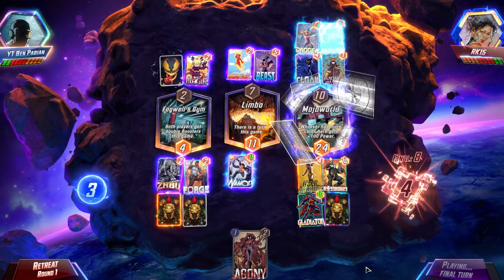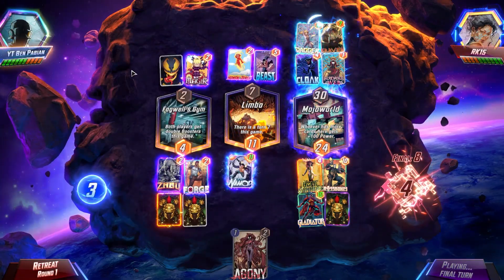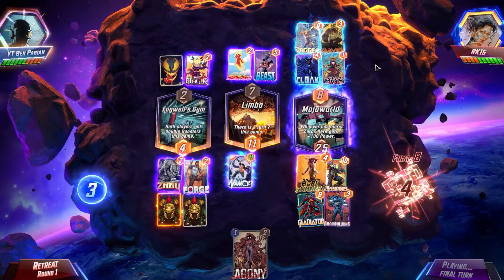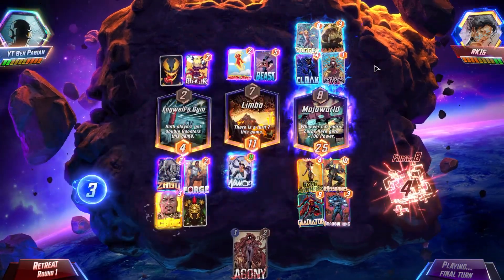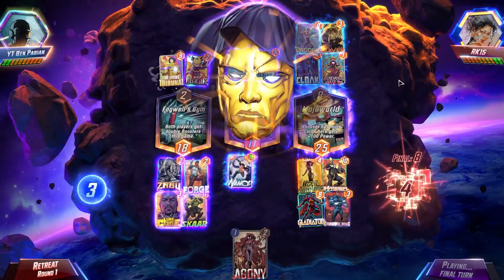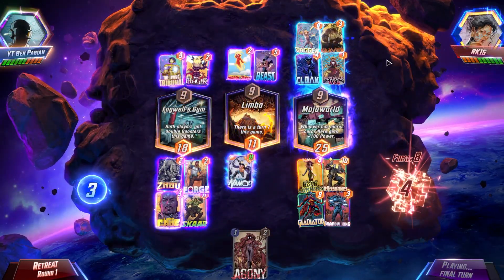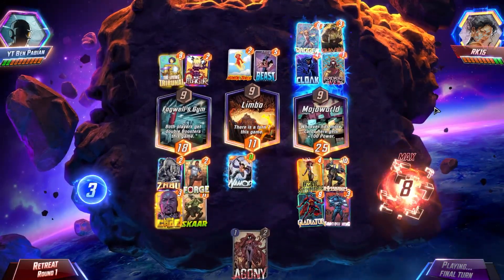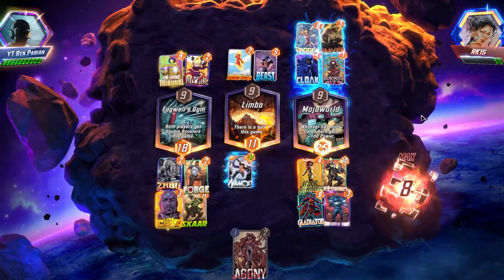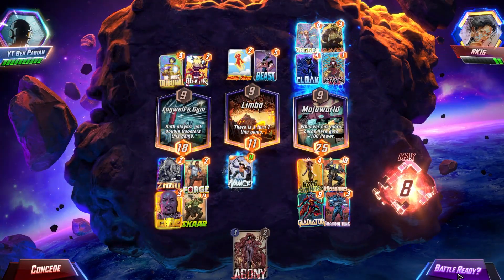We'll go Agony into Scar. I want to play all these cards, but Namor is going to go down in power if I play Agony. So we'll go Shadow King on the right to reset his power — I'm pretty sure all the cards will move over because of Cloak before he gets the chance to move them away with Madam Web. It worked exactly like I wanted it to — fantastic. Living Tribunal — interesting. You make everything bigger with move and then just play Living Tribunal to even it all out. And we won all three lanes.